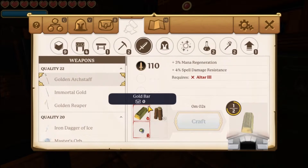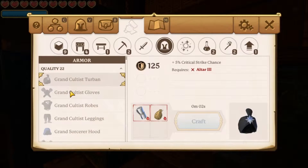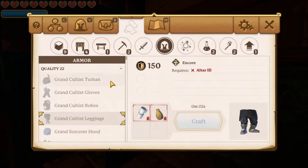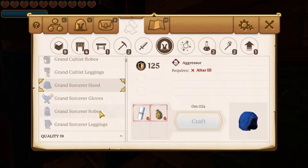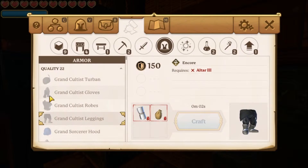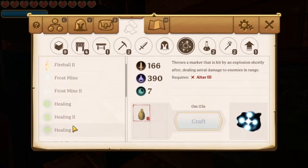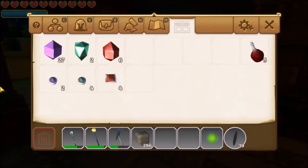This is angel diamond dust and refined angel diamond. For my armor - the grand cultist - it's going to be a lot of silk and angel diamond dust. I think I did decide I was going to go for the grand cultist because the grand sorcerer is more for melee damage. The grand cultist has extra critical strike chance. I'd like holy bomb and planetary strike, both of which need angel diamond dust, so I'm going to need a lot.